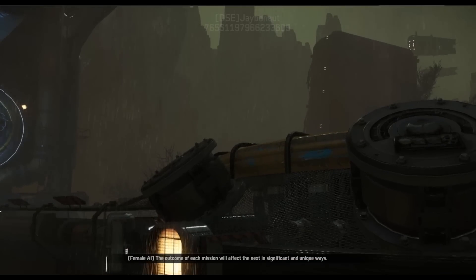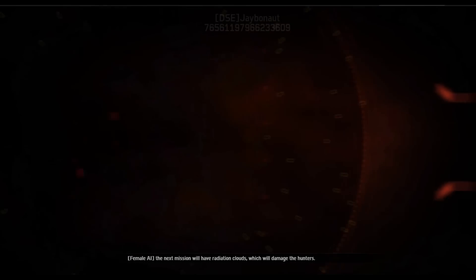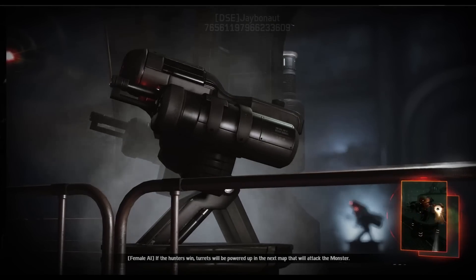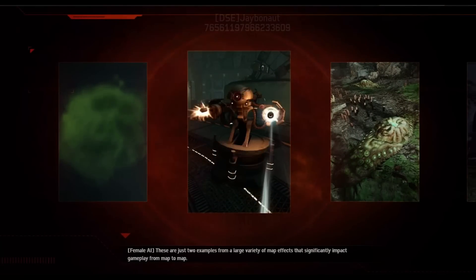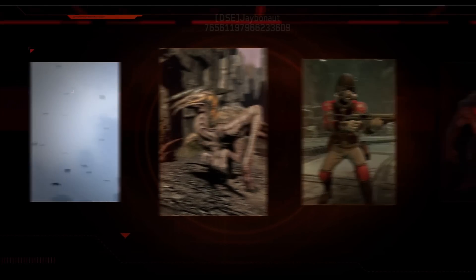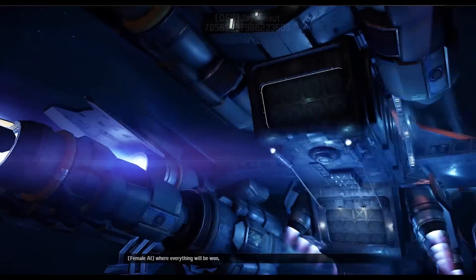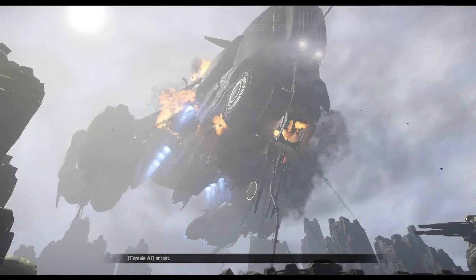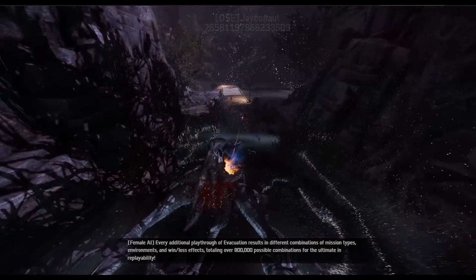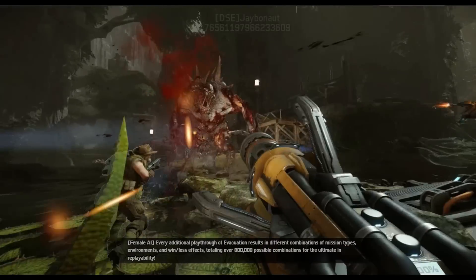The outcome of each mission will affect the next in significant and unique ways. For example, if the monster destroys this power plant, the next mission will have radiation clouds which will damage the hunters. If the hunters win, turrets will be powered up in the next map that will attack the monster. These are just two examples from a large variety of map effects that significantly impact gameplay from map to map. The winner of each mission will be granted bonus XP to be collected at the end of day five, where everything will be won or lost. Each additional playthrough of evacuation results in different combinations of mission types, environments, and win-loss effects, totaling over 800,000 possible combinations for the ultimate in replayability.